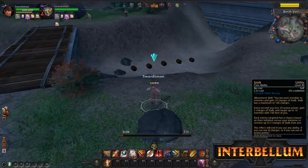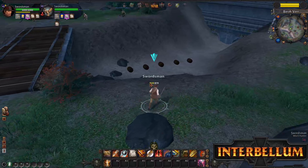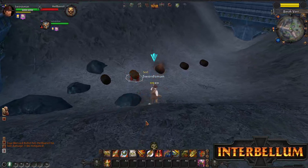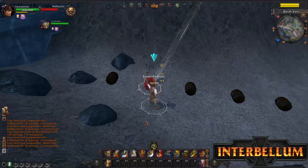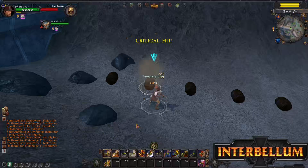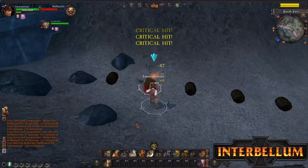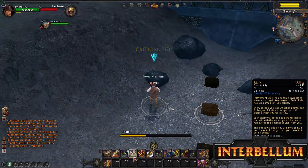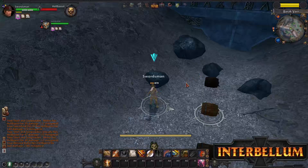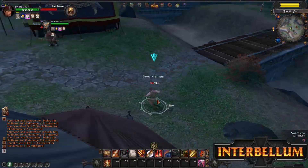If you normally try to use Stalk while the blocker is up, it'll interrupt it and say 'immune.' For example, this class has a 33% chance whenever you use an Execute to remove that blocker so that you can cast Stalk again. As you can see, when I went into Stalk with low AP, my stealth duration was much shorter.